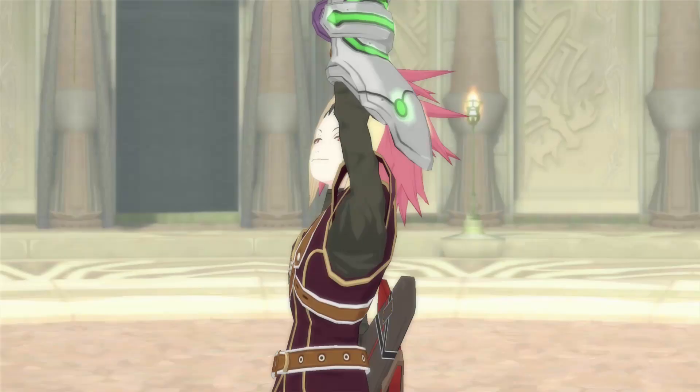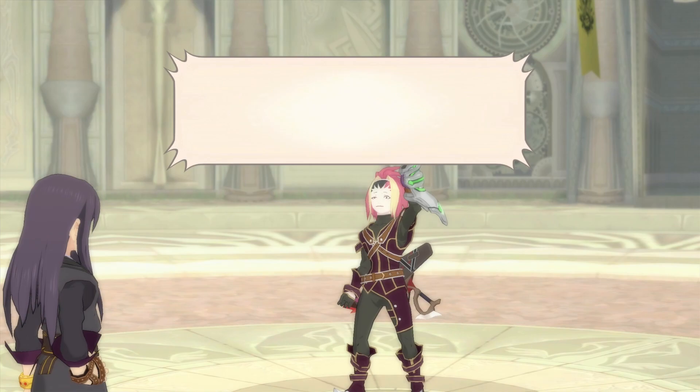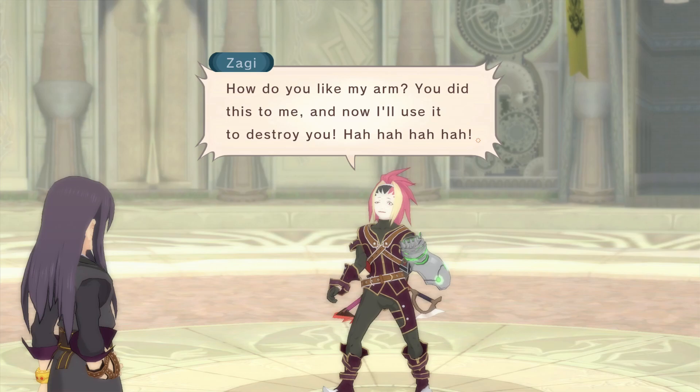Welcome to Tales of Vesperia. In this video today I'm going to show you how to unlock the trophy slash achievement called Secret Mission 9. In order to unlock it, you need to allow Zaggy to absorb too much magic and destroy his Blastia in the third battle against him.